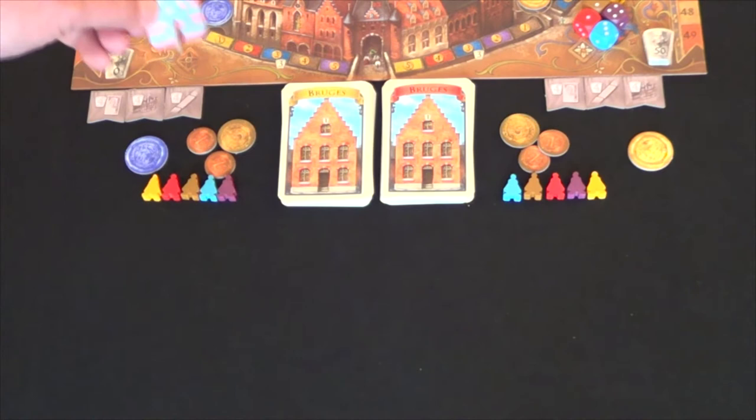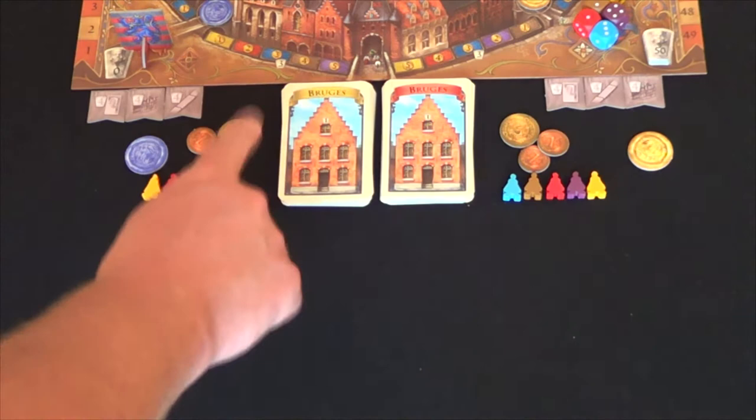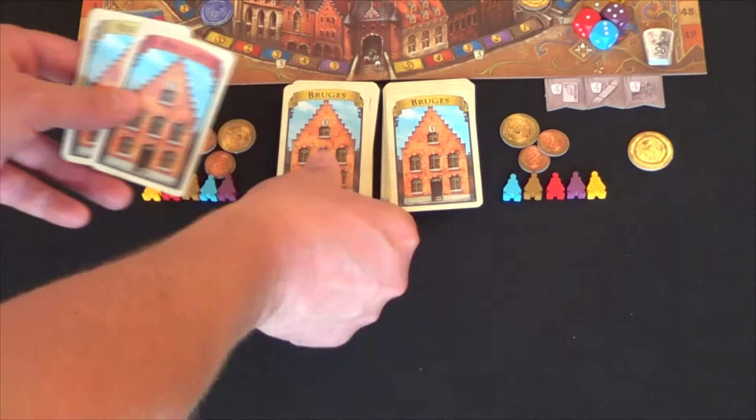The first phase of the game is drawing cards. The first player — the person with the first player marker in front of them — will draw five cards first. You may draw cards from either one of the available decks. However, you are not allowed to look at the face of the cards as you draw them. You can draw from any of the available stacks, and after you are finished drawing, you may turn them over to reveal what you have drawn.